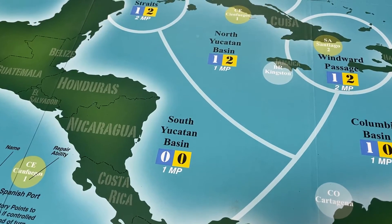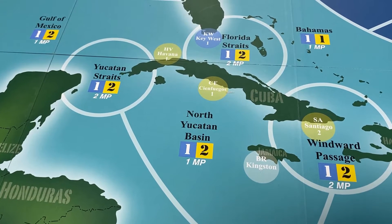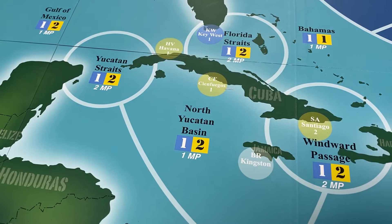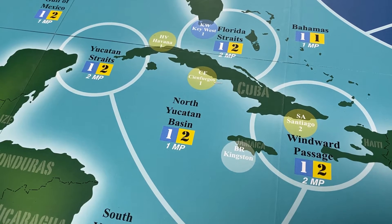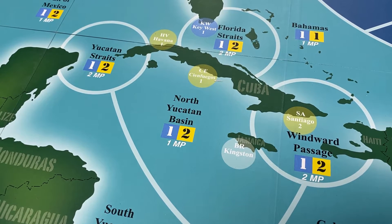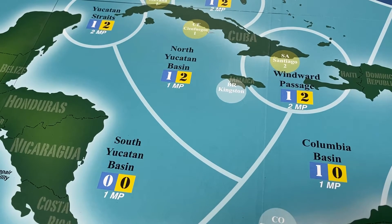Here we see some of the areas in the Caribbean. You have the name of the area, and below it a number in a blue box and a number in a yellow box — those are the victory points the Americans receive if they control the area at the end of the turn, and the points the Spanish receive. For example, in the North Yucatan Basin area, Americans receive one victory point and the Spanish receive two. You also have the movement point cost to enter each sea area — one movement point for several areas.